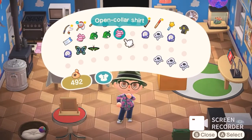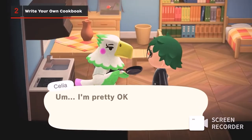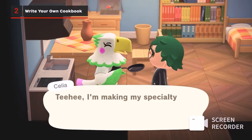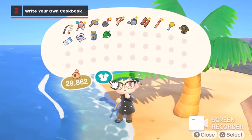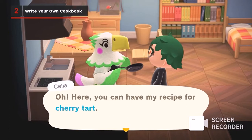We've known cooking was coming to New Horizons for a while, but you might be missing some important info when it comes to what to cook. You can find culinary recipes all over the place. Bottle messages can now contain cooking recipes in addition to DIY blueprints, including ones on both your home island and the new Kappen Islands. You can also learn new recipes if you visit a villager's house.